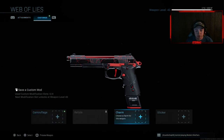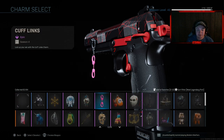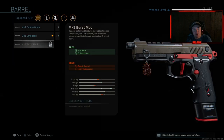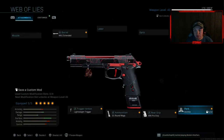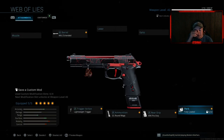Alright guys, we got the Web of Lies Renetti and we're gonna put on a little centipede. I wish I had a spider with it because I think that would really make it look good. I don't have the burst mod unlocked so I'm not gonna use that since it changes pretty much the whole gun. I'm just gonna take off the akimbo perk and put on fully loaded, that way I have a lot of bullets to start off with and a lot more range.